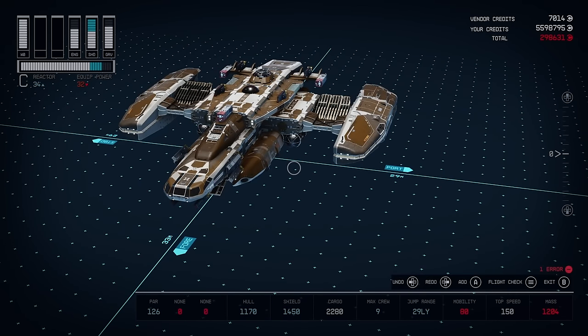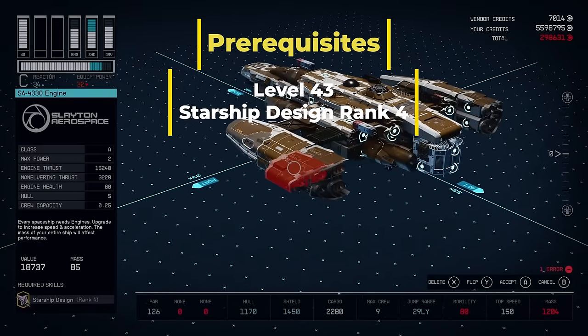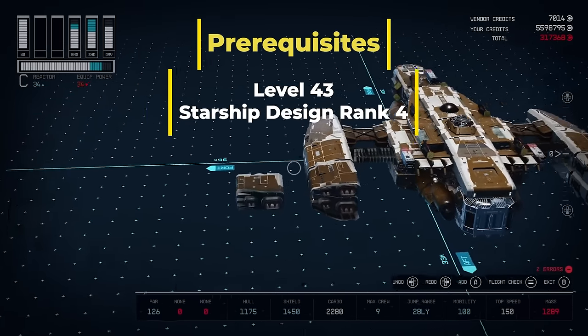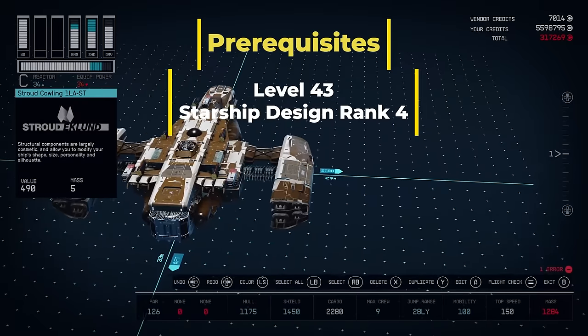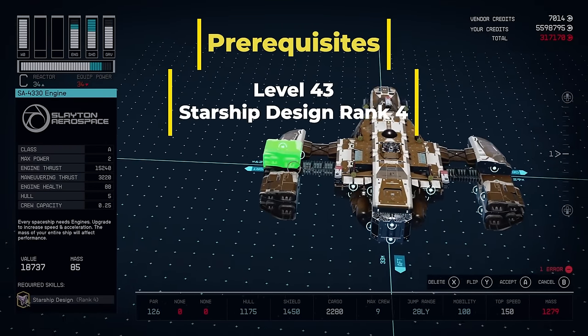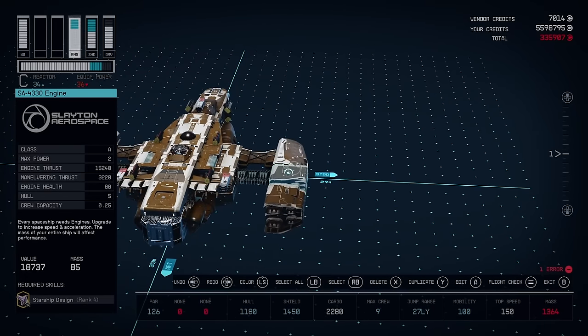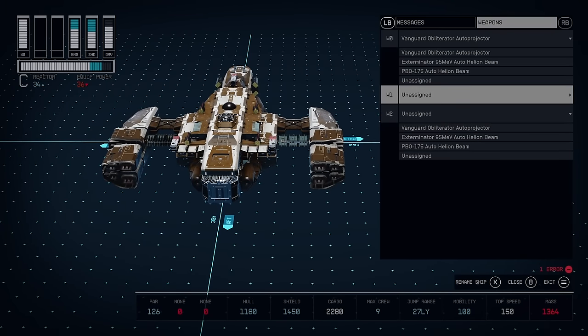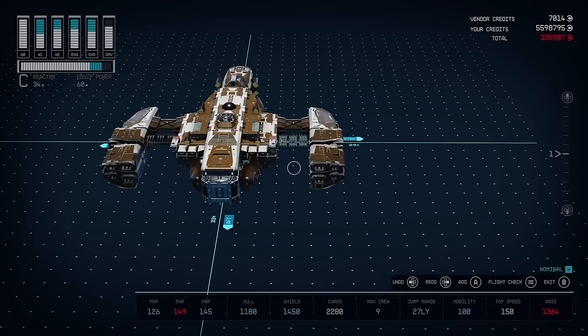The next upgrade revisits our engines. Once we reach level 43, assuming we have Starship Design rank 4, we can place some additional SA-4330s — if you didn't choose to go with the White Dwarf 3015s earlier. I would strongly recommend having all six SA-4330s, as that gives you more maneuvering thrust, meaning you can put more cargo on the ship while maintaining maximum mobility. If you don't care about more cargo, it can actually be advantageous to have fewer engines, because you don't have to allocate as much reactor power to engines while still getting their full power output.